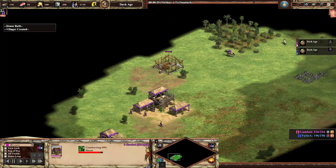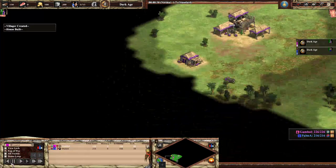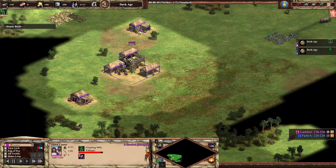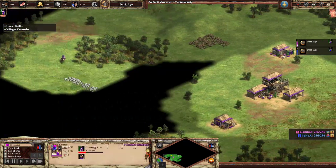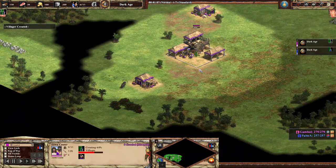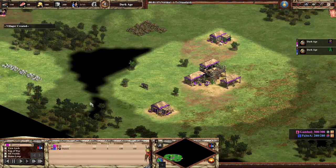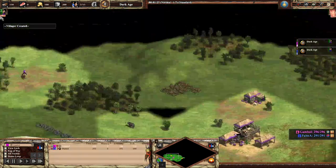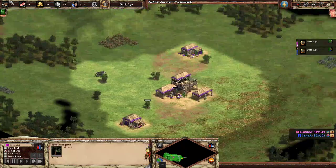Looks like a good start — got both his houses down cheap under the town center, scouting in a circle. He spots a wood camp here, one up top, and one to the side. One of those things you always have to decide right at the start is where to build a lumber camp. In this case it's not an easy answer — I'd probably pick the one in the back, or maybe the side or bottom. He's choosing the one in his little nook — that's a good choice.